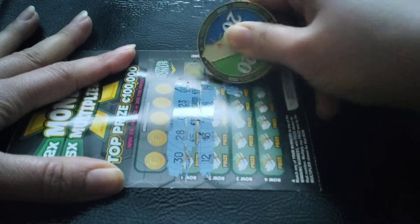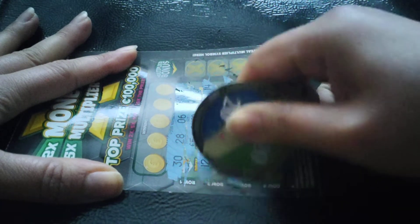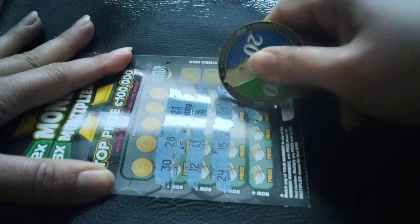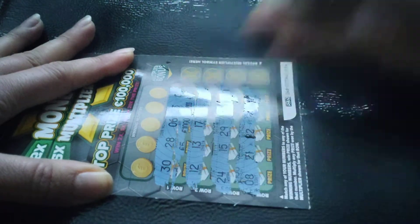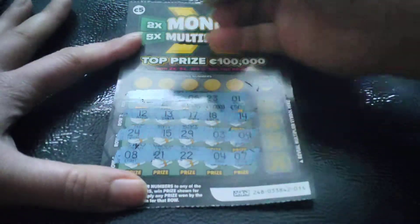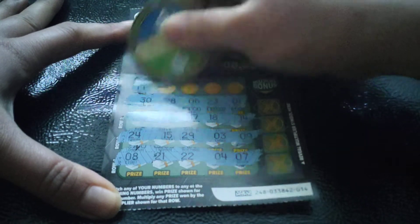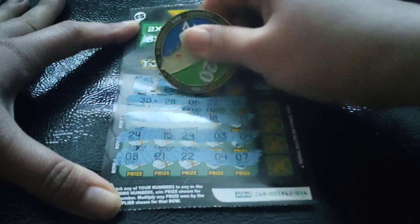I find it easy to just scratch the numbers first before I scratch the others. I think I'm bad at scratching this new ticket — it's really hard to scratch as well, the print is so thick. Anyways, let's see if we can find any winning numbers. Our numbers are 19 — no — 19, 25 — no — 25, 27.